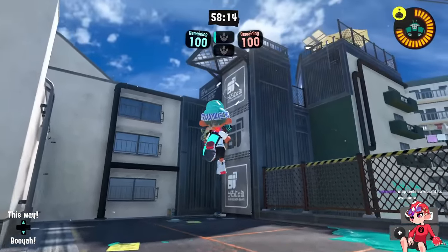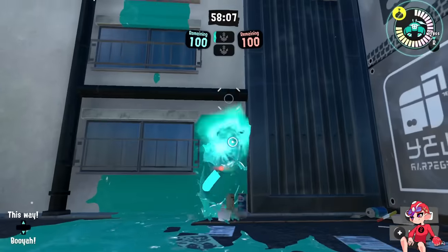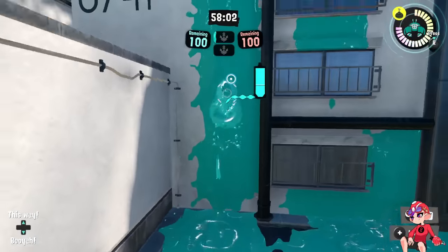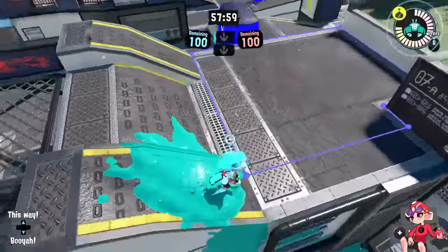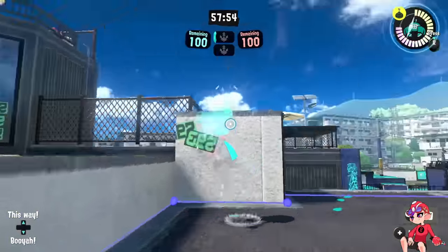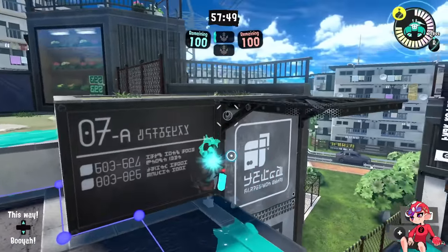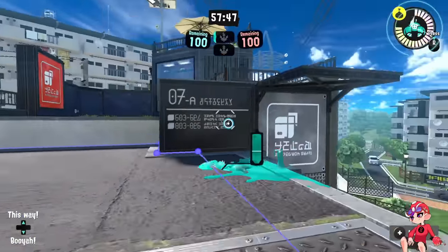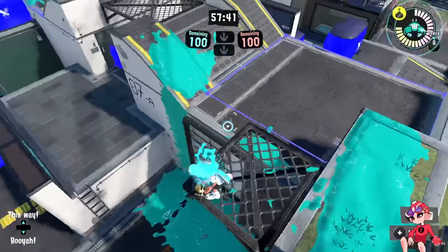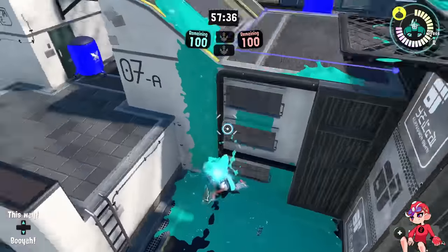The worst change this map got is on the right side, which now features pipes that prevent you from climbing up them, an uninkable wall, and another uninkable wall. You can still climb up on the side here, so using the right roof isn't impossible, but it puts you in a very awkward position because you're much closer to mid. Before you could climb up and basically approach this entire area — especially this part, which would have been great for squid surging onto the grate or squid roll wall jumping. Without that, this spot feels really limited.